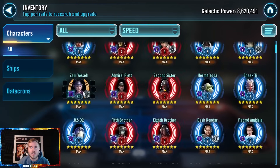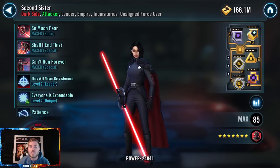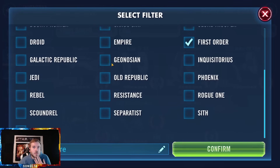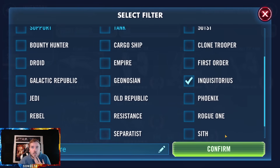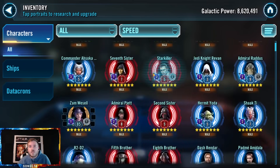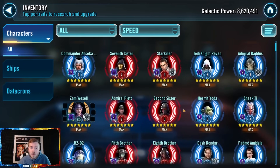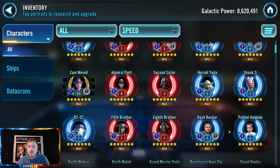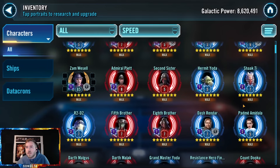Second Sister — I don't care about it, she doesn't need speed. Donate some of her mods to someone else. Yes she has a ship — six-dot mods are fine for her, but give her pilot mods and then give those good mods to someone else.